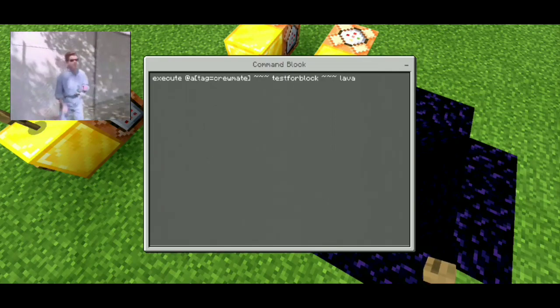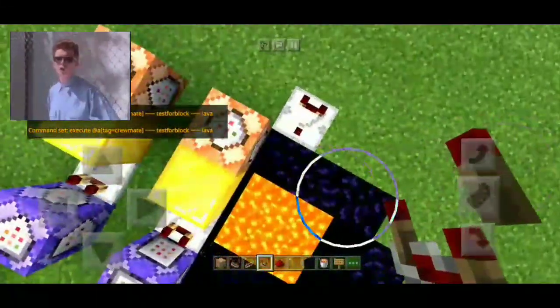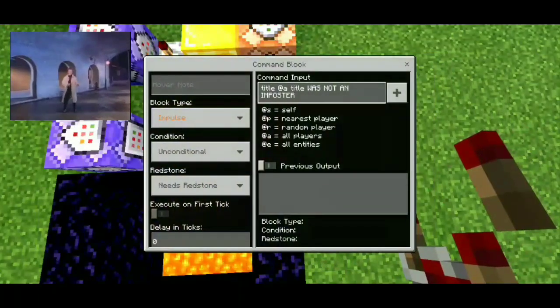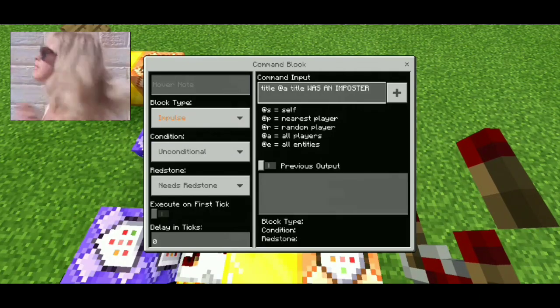Execute at a tag equal crewmate, then use tilde-tilde to test for block lava — put it like that, don't miscalculate it. So now with this, add a title: 'was not an imposter.'